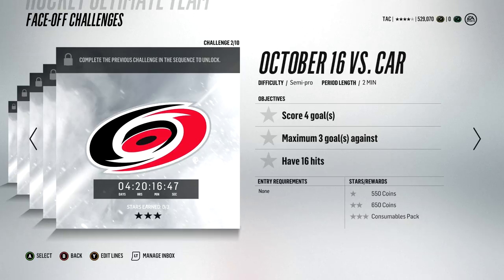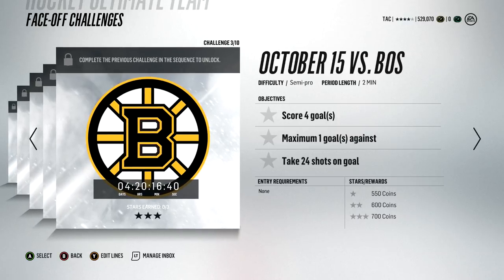Same with this semi-pro one — you get 1,200 coins plus a consumable pack. Consumable packs you can usually quick sell for around 700 coins, so that's almost 2K for a game against a semi-pro.